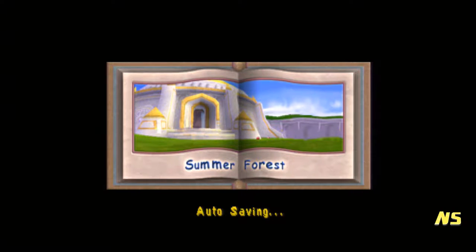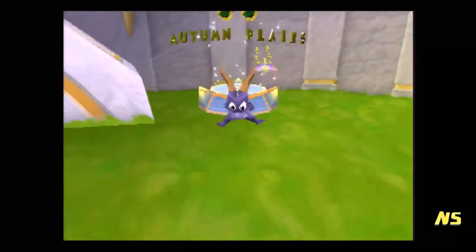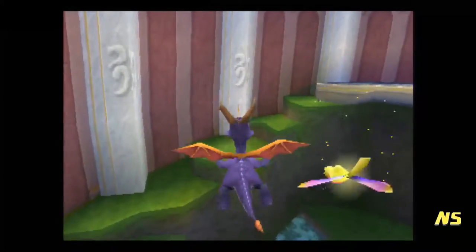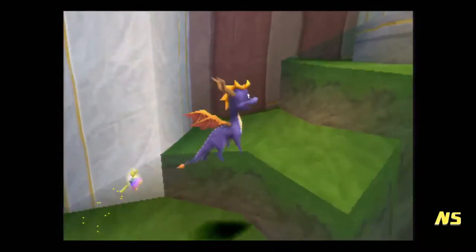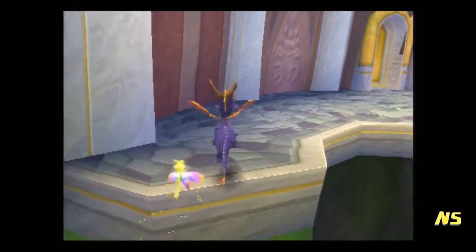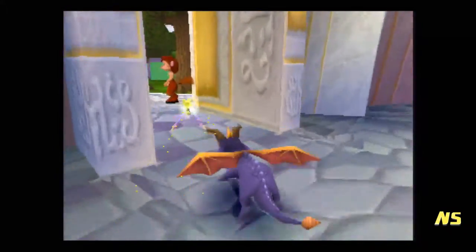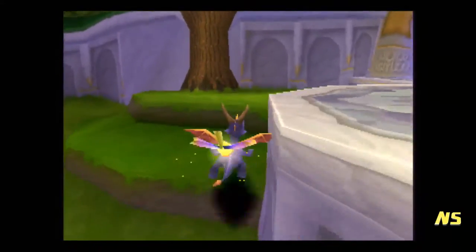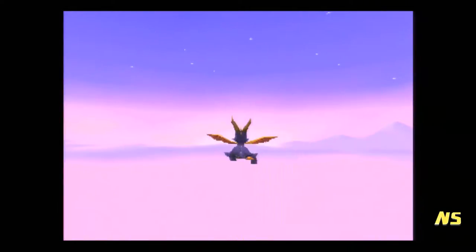Summer Forest is lying about those red gems. We have to backtrack to Glimmer, Sunny Beach, and the Homeworld — closest place to here is actually Glimmer, so we'll go to Glimmer first. I believe this game also has, like, once you beat the game you get a super fireball power-up. Seems to be a common thing in the Spyro series.